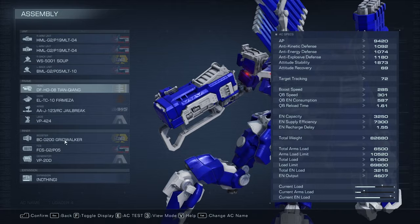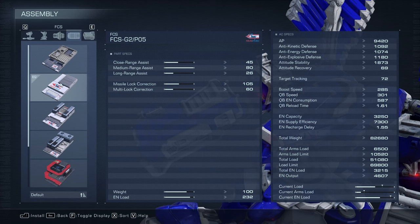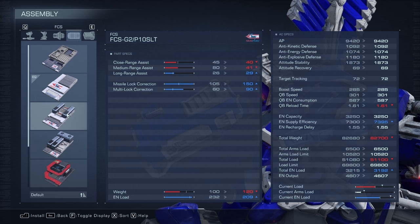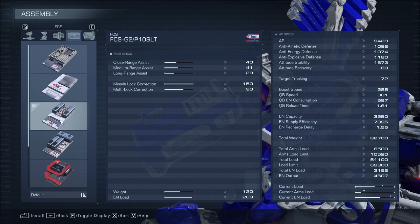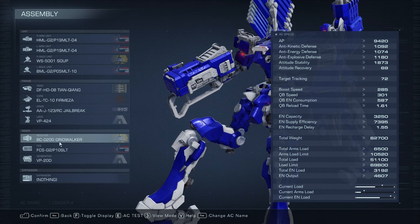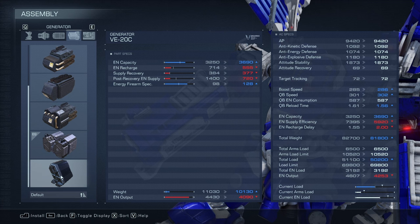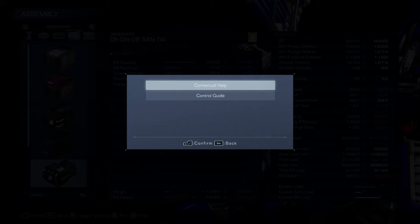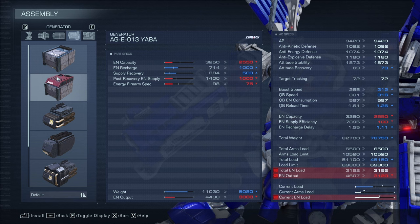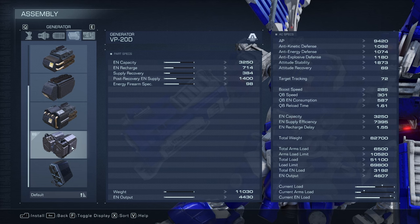This booster is what we use because it has upper thrust. For the FCS, if you're running a missile build, use the FCS-G2-P10-SLT because it has missile lock correction. If you're using long-range weapons that aren't missiles, go with either the VE-21A or VE-21B — the latter has some missile lock correction at the cost of a little long-range assist. For the generator, we have to go with the VP-20D. Nothing else has good supply efficiency that also recharges fast. It only gives us 2,100 energy supply efficiency, but it's realistically the best option we have.